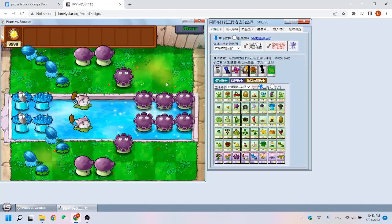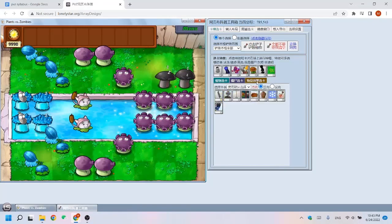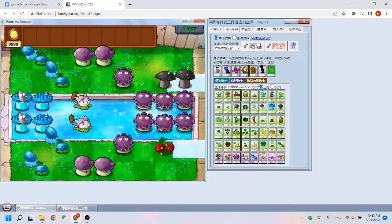Another disadvantage is that the power of the Doom Shroom is not fully utilized. Because there is no spot in the pool for Doom, we can only put it here and it will miss one side. Also in real gameplay, the ice trail will cover column 9 and column 8. And even if it doesn't cover, you're going to use cherry bomb there, so you don't want your cherry spot to be covered with a crater.